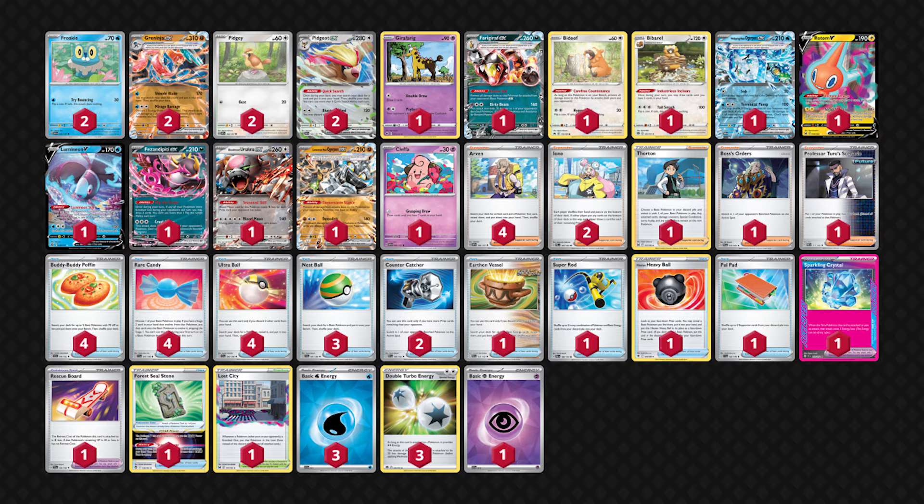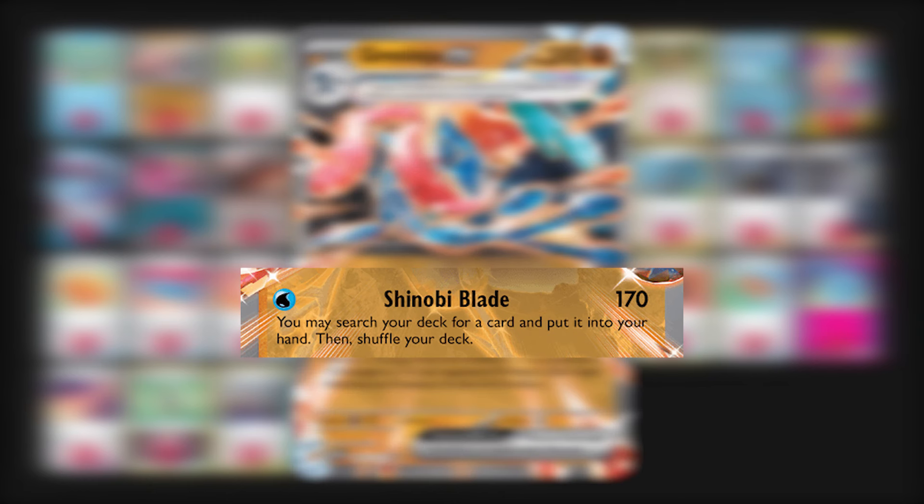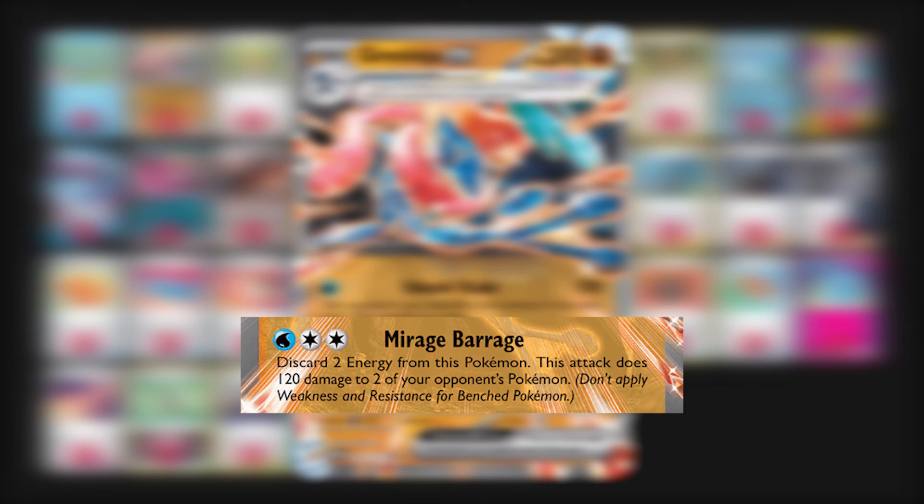First let's quickly go over the deck. This is the deck list right here — pause the video if you want to see it, or I'll have it in the comment section. Greninja EX is your main attacker. The first attack, Shuriken Blade, for one water energy does 170 damage and lets you grab any card from your deck. The second attack, Mirage Barrage, for one water and two colorless, does 120 damage to two of your opponent's Pokemon as long as you discard two energies.